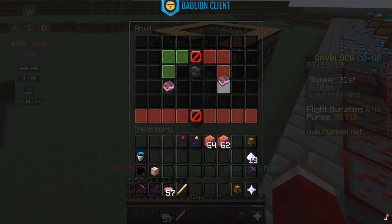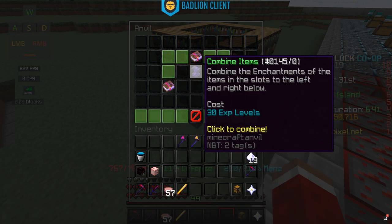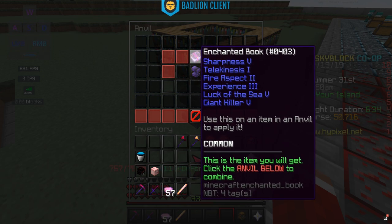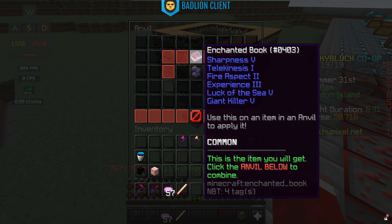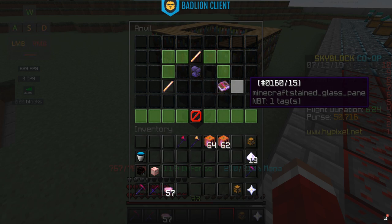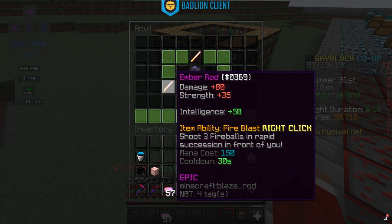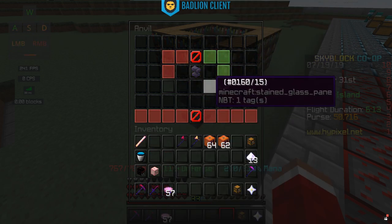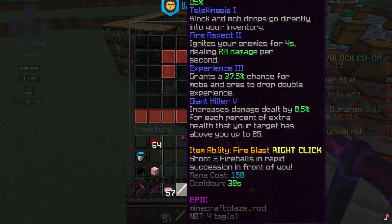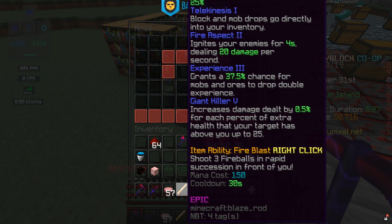You always want to go for the cheapest way, so switch the books around in the anvil — it was 30 one way, 16 the other, so we go with 16. This gives us our Sharpness, Telekinesis, Fire Aspect, Experience 3, Giant Killer, Luck of the Sea book. We add that book to our Ember Rod — it needs 36 XP levels to combine. We get our three levels, throw the Ember Rod and the book in, and bam — the Ember Rod now has all those enchants on it.